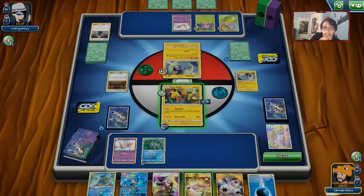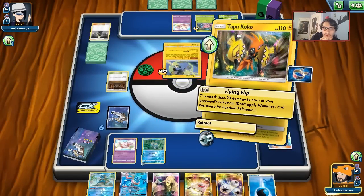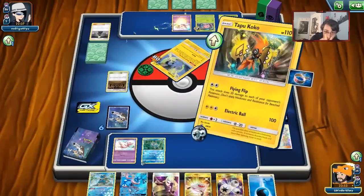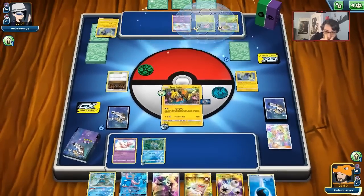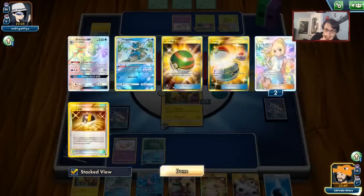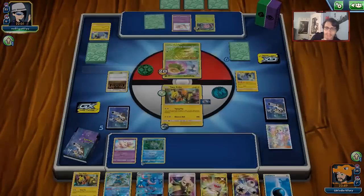I protect his bench — it protects his bench. Another Koko is really good. We can definitely take out the Mew fairly easily — one Greninja and one Mew attack to knock it out. He needs to get a Grass Energy to save himself. He's got three cards in his hand. They have an Elm — so that's not a Grass Energy. They have two cards left: what are the odds they have a Grass Energy?